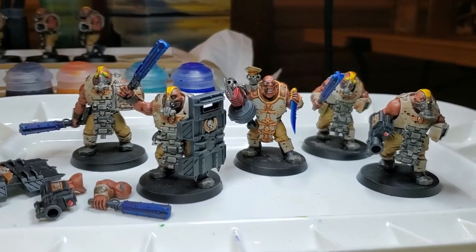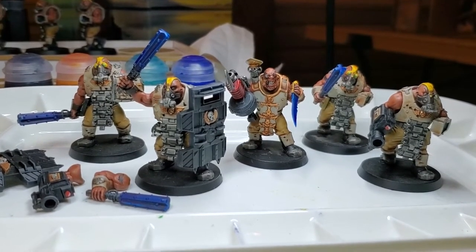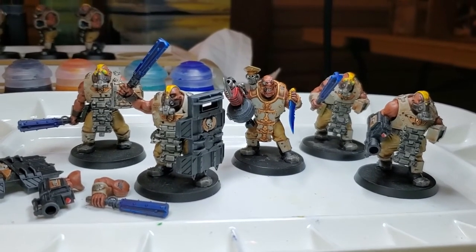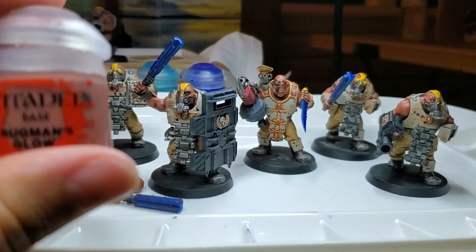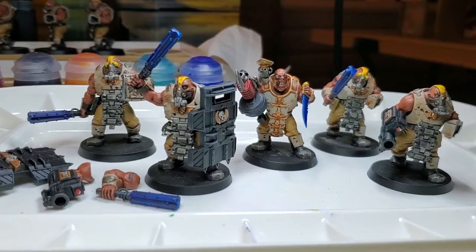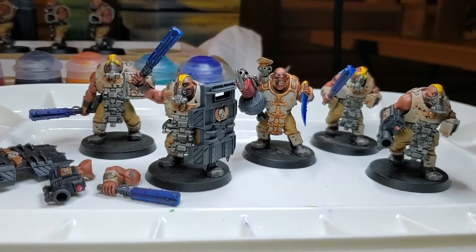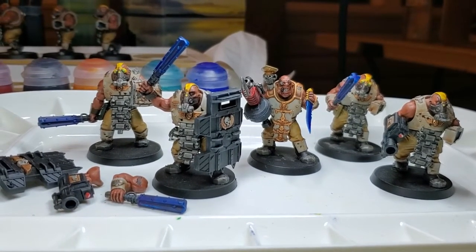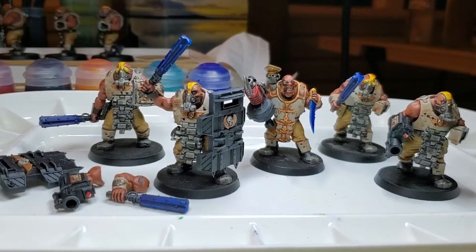We're going to start off with the basic coats for their skin, clothes, and armor. For the skin, I used Bugman's Glow. It's a great paint especially if you're painting over black — it only took one to two coats and turned out pretty good. I didn't really have to do too much highlighting, which saves a bunch of time.